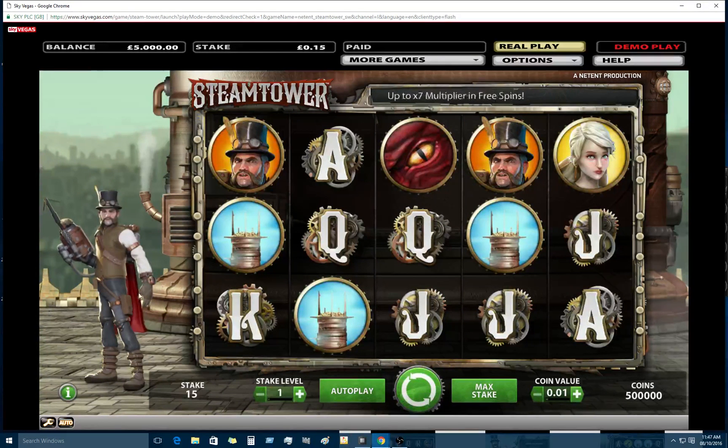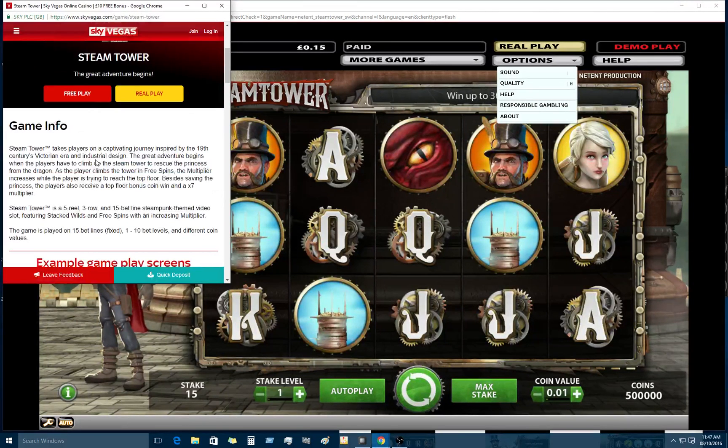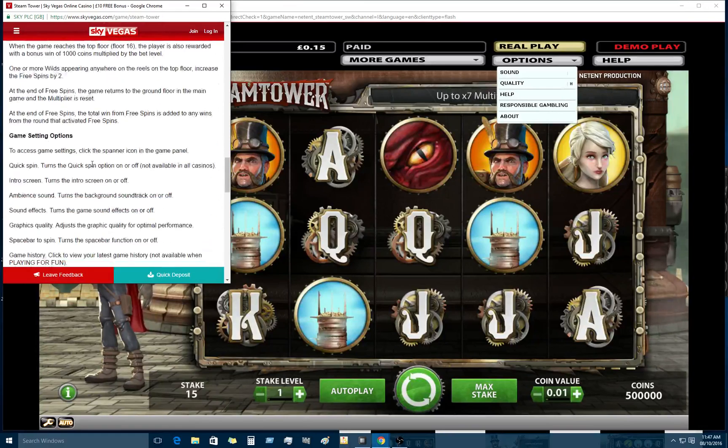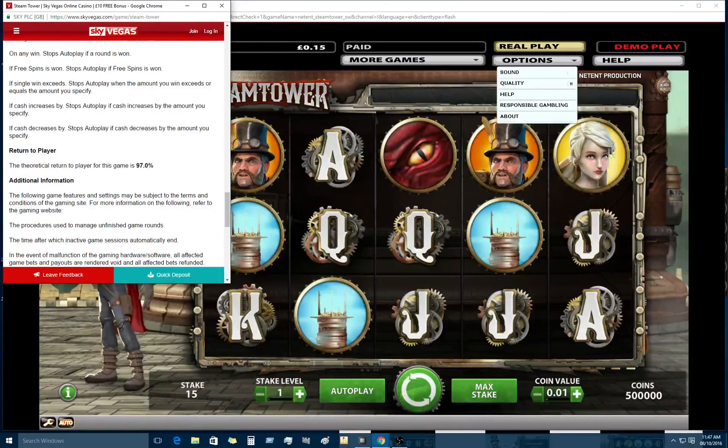It took me a bit of time to find out the RTP on Skyvegas because they love to hide it around. For people who are not sure how to find RTP, on Skyvegas it's under Help, under the options, then Help, then you get the list up and it will tell you the whole game. You scroll down and there should be a return to player listed.